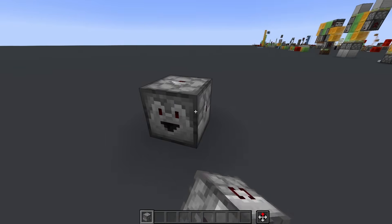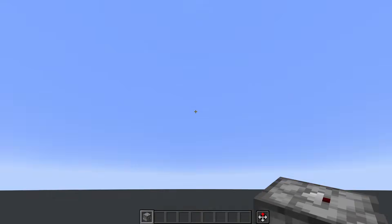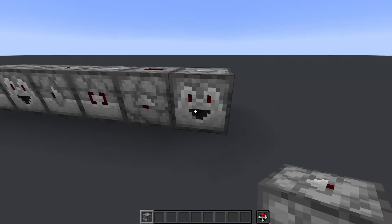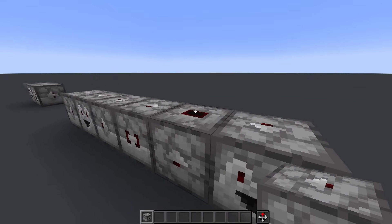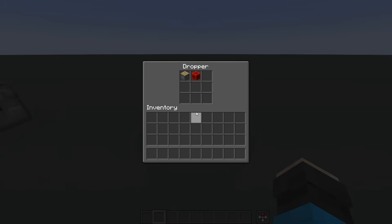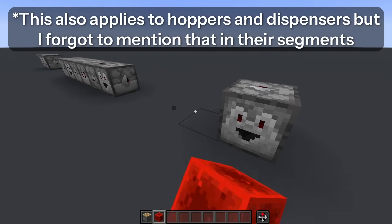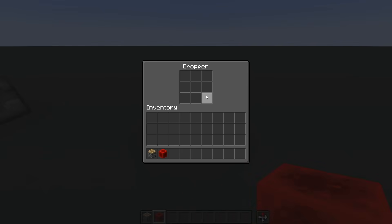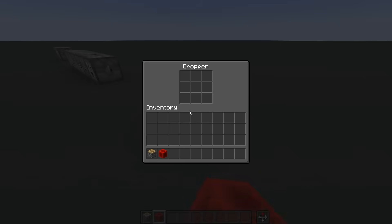We'll start with the dropper. The dropper is a full, conductive block that is directional and can face any of its 6 sides. You can identify it by the smiley face when it's facing the sides, and the square opening when it's facing up or down. The mouth, or opening, is the output side of the dropper. When you right click a dropper, it'll open a GUI revealing 9 slots of storage, and by the nature of it being a block entity, it is also immovable. But storage isn't exactly what this block is used for, since the dropper is a redstone component.